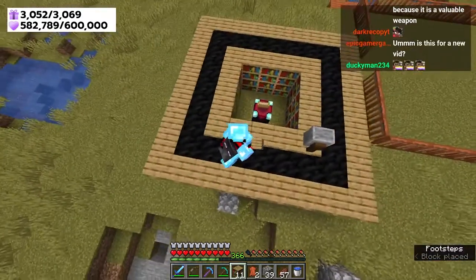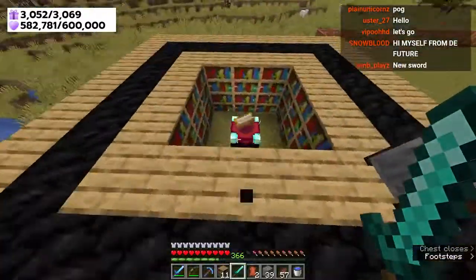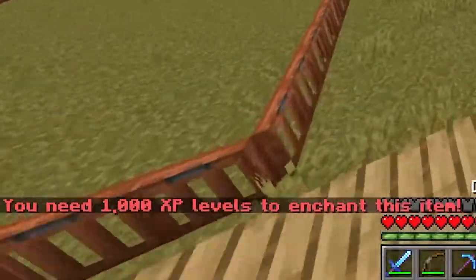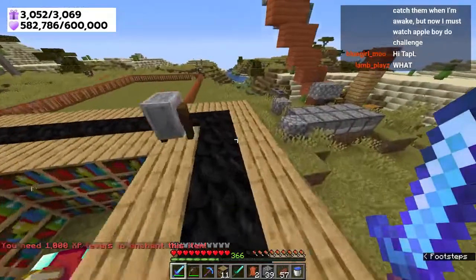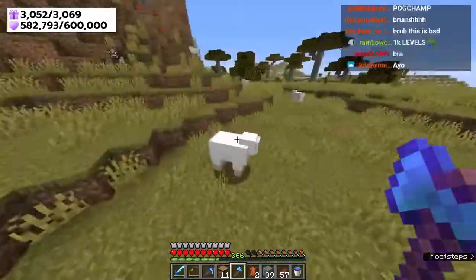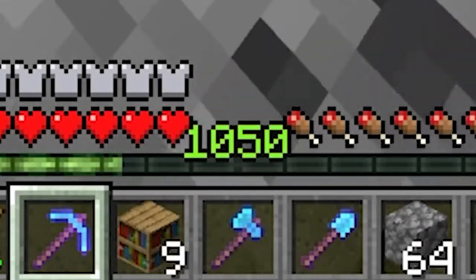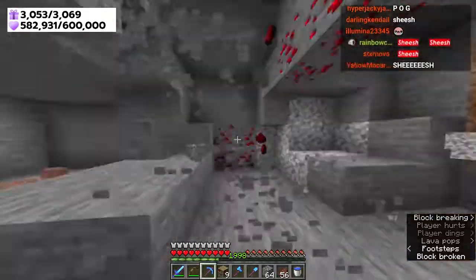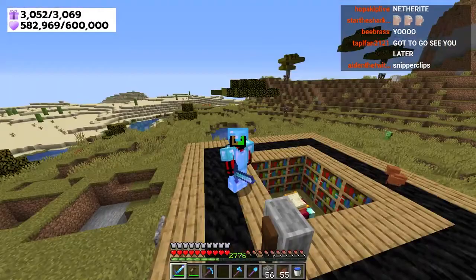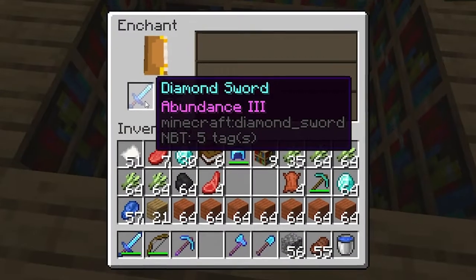We have another ring and we're going to get a new enchantment in 3, 2, 1. You need a thousand XP levels? We need more XP now? Let's get a thousand XP levels - the requirements are getting insane. A thousand levels! Let's do some mining real quick. We're at a thousand, let's get a little bit more. I'm making my own cave system - I don't even need a cave anymore, I can just make my own. Now that we have 2,700 levels, abundance three.